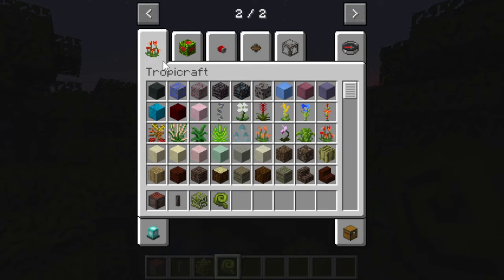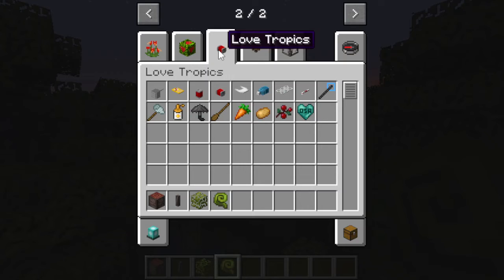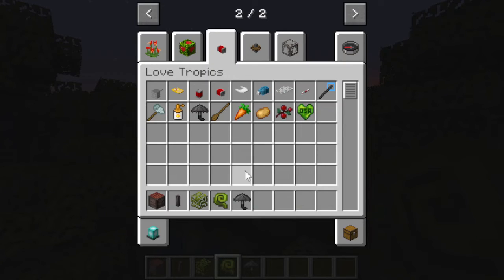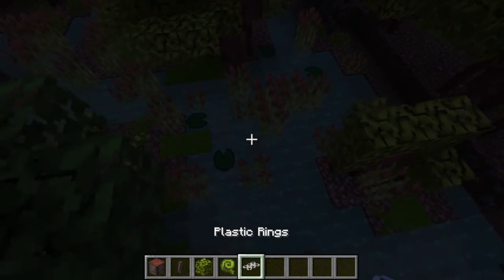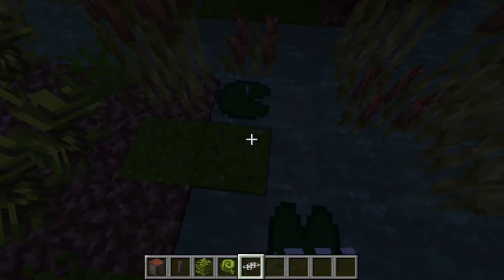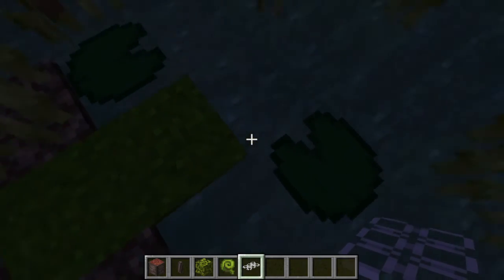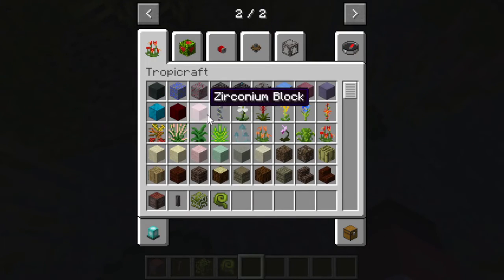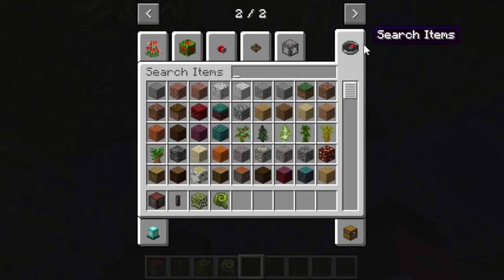Another cool thing with this here is that they have some little bits here. There's an acid repellent umbrella - that is cool. I don't think we're going to be using some of this stuff because most of it is bad, like plastic rings. Bad for the environment. So I think I'm just going to stick to the Tropicraft stuff.